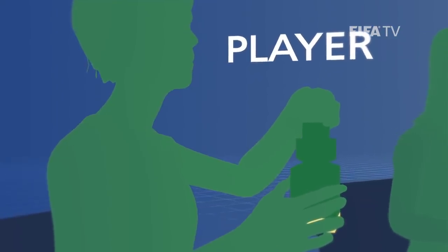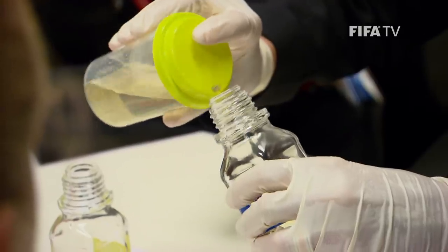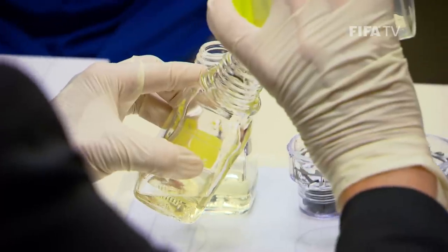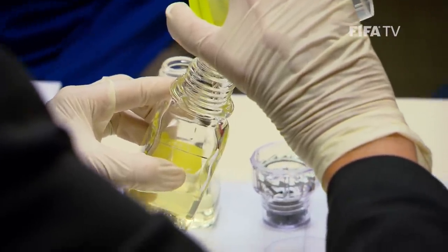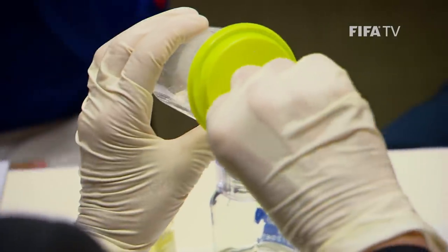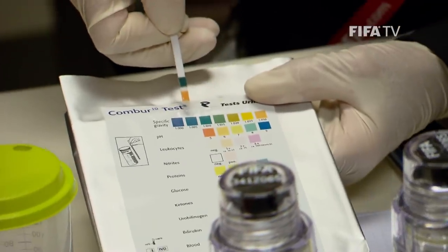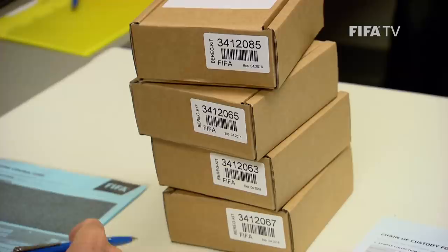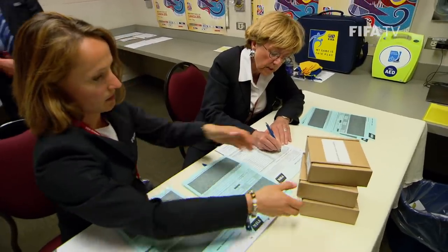The combined amount of urine is written in the form. It is then poured into bottle B to above the minimum line as shown on the bottle. The remaining urine is added to bottle A, again above the minimum line, leaving a small amount in the beaker for specific gravity testing. The player closes the bottles as tightly as possible. The DCO checks the specific gravity of the urine left in the beaker and writes the number in the form, continuing the rest of the process as normal.